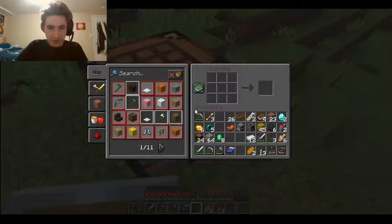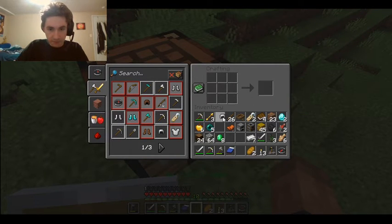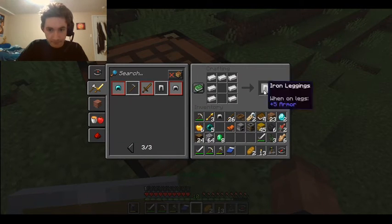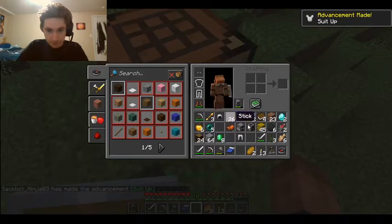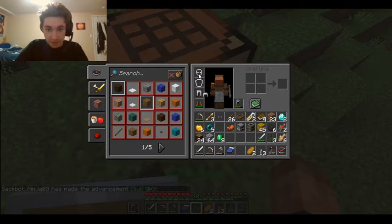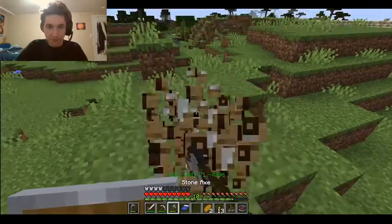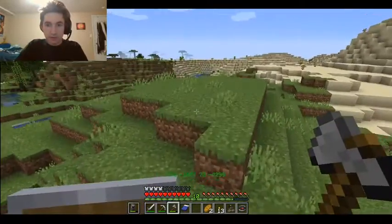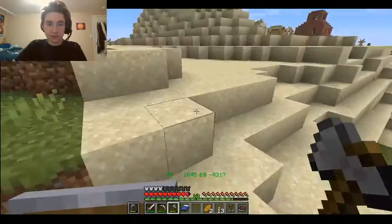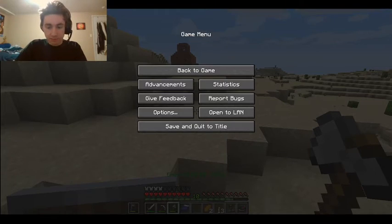We killed a skeleton and got googly eyes from it because he was wearing them. From that same place we got an enderpearl, and I think the diamond was from there as well, but I'm not sure. We're going to make some armor. I might as well just get over it and just live in a desert or something. Let me make sure I am recording.